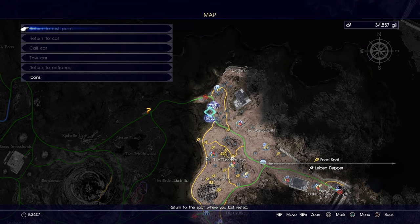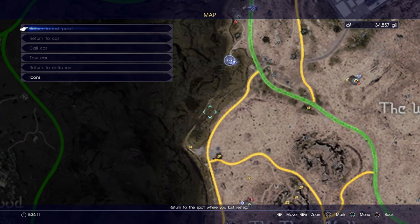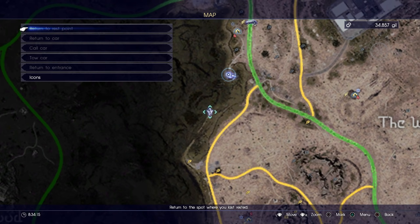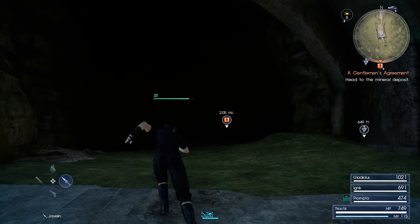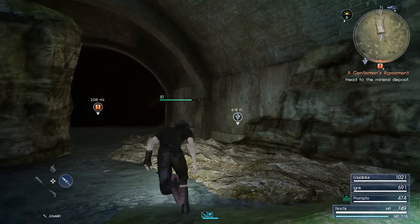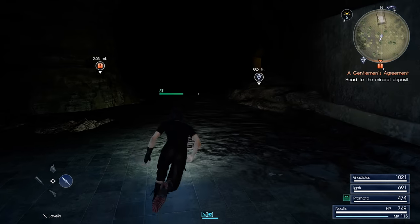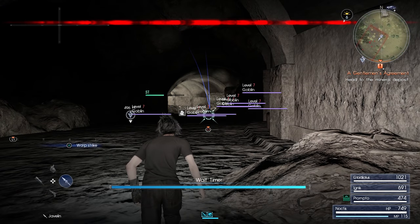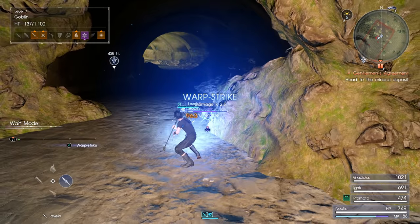Ooh, nice! The next one I'm looking for is about halfway through this little tunnel. I don't know why there's a tunnel here — it looks like it was definitely artificial. We've got goblins up ahead, just like that one hunt we did before, but this time I'm not going to use Mark.